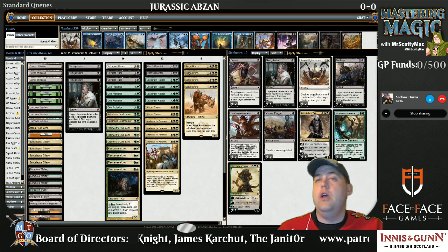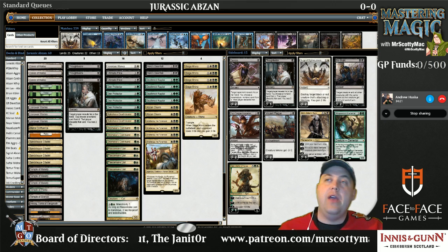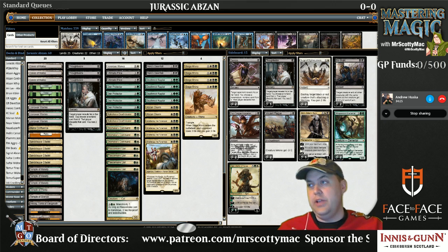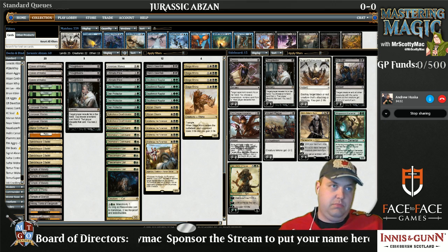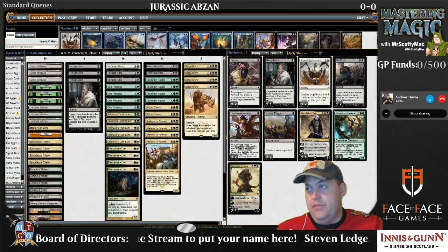Sorin, Solemn Visitor is a very good Planeswalker to bring in to help with the life game loss. It can be good in the Abzan Aggro mirror, it's good against Mono Red, and it's also surprisingly good against Red-Green Dragons. Because you can make the Vampire token and also just get the lifelink and help win the race that way.